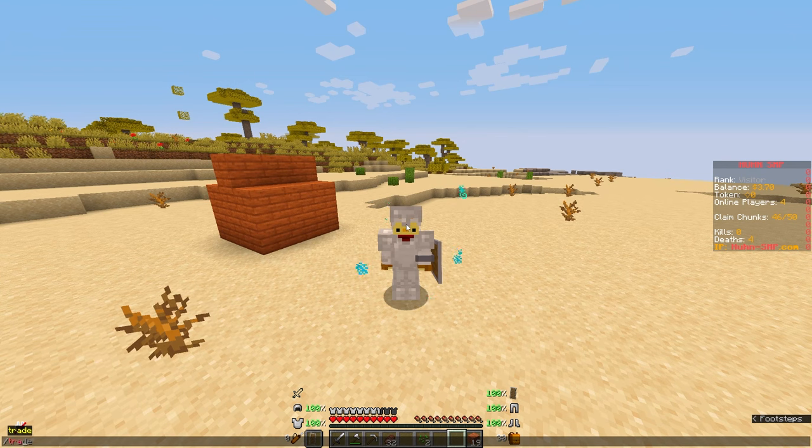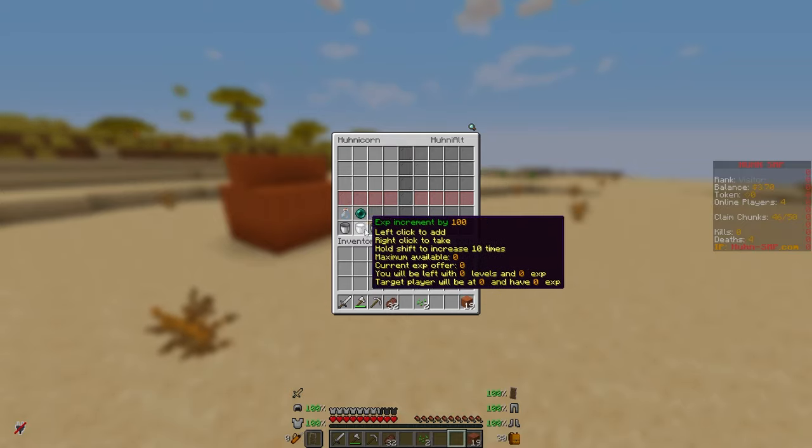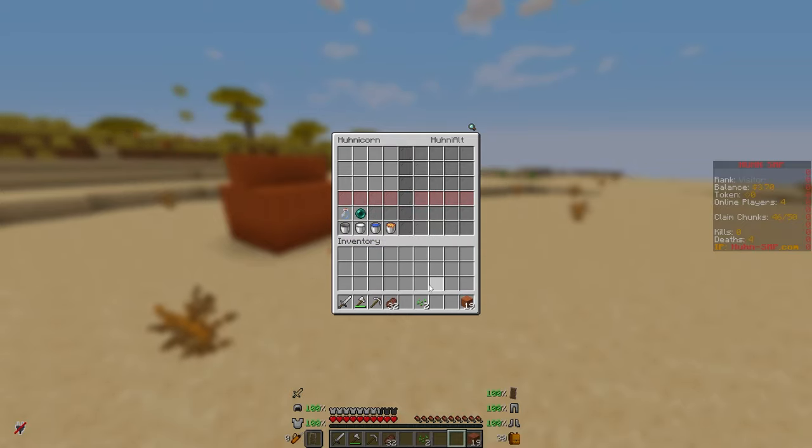There is /trade huni-alt, and then they have to accept it. A menu like this pops up where you can trade XP, money, and items. Click here to accept the offer.